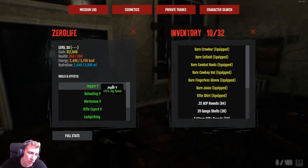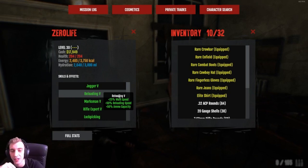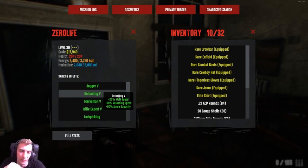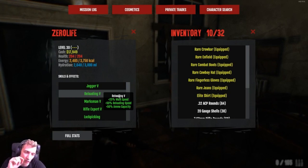We've got Jog Off 5 for obviously 25 jog speed. Reloading 5 for walk speed, reload speed, and ammo capacity - plus 50 reload speed and plus 50 ammo capacity is an absolute god tier skill.